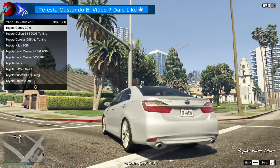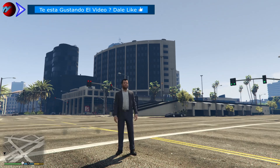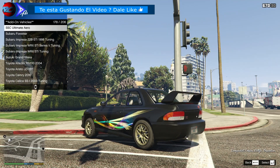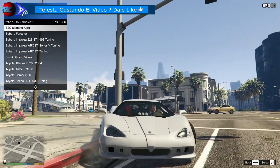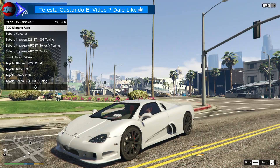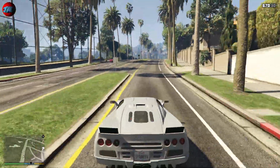Tenemos de todo lo que os podáis imaginar: 4x4, super deportivos, vehículos de carreras, vehículos normales de calle, 600 vehículos. Por ejemplo, un Subaru Impreza. Aquí veis un super deportivo. Quería hacer una introducción muy guapa empezando ahí, pero os tengo que decir que no funciona el F1 — cuando le doy, se me cierra el juego.